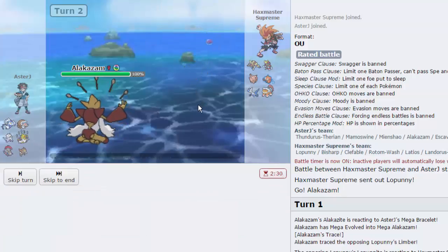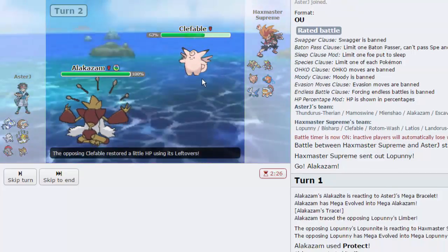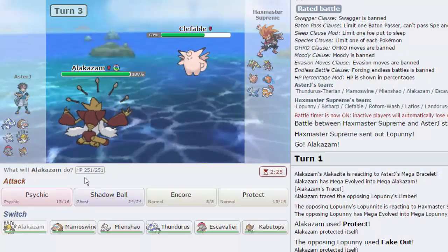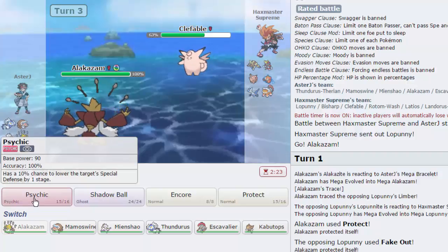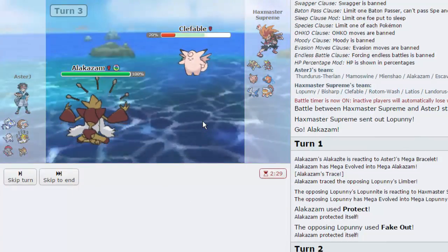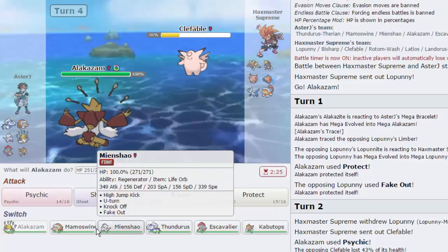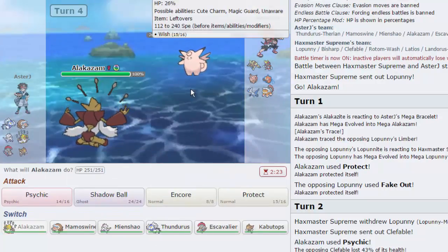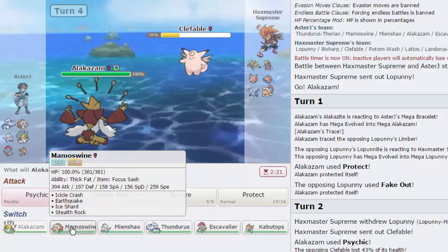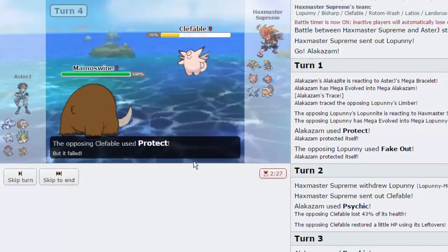He's definitely going into Bisharp or Clefable. I don't think he'd risk his Bisharp on a potential Focus Blast, so I'm just going to Psychic right here. He does go into Clefable — that's great. We're able to get off a nice chunk of damage. I'm just going to go for another Psychic, because he's probably going to Soft-Boiled. He goes for Wish. I'm assuming the Protect is coming, so let's swap out into Mamoswine just in case he Thunder Waves as well. He does go for Protect, so that's great for us.